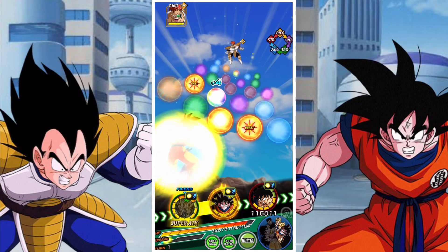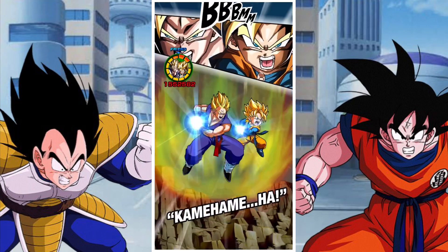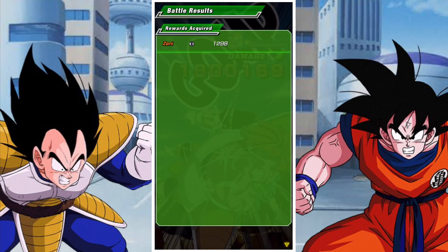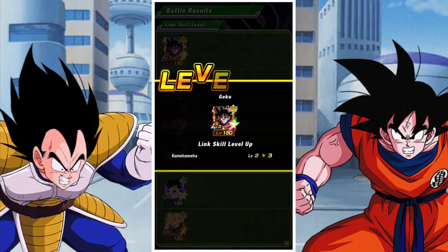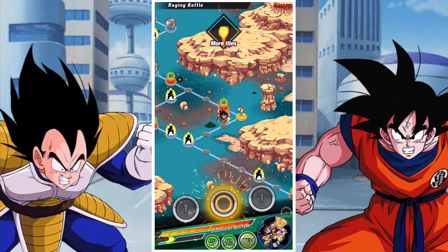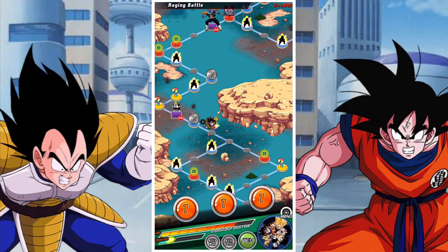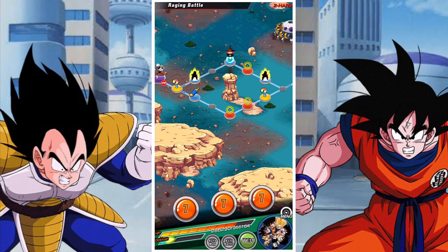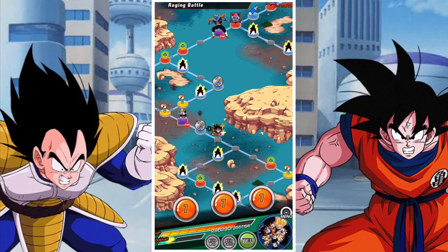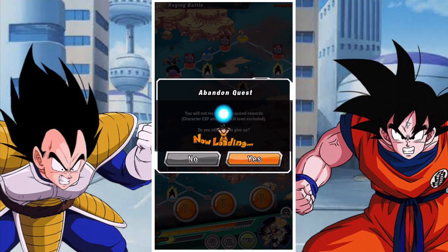The way the auto battling system works is that it does two things: it elects to take the shortest path to something, and usually it elects to avoid a path that has more enemies than another. That mechanic is a little bit wonky, but the number one rule is that it will always elect the shortest path through to something - whether that's a Nimbus or another location - and it always chooses the highest tile.